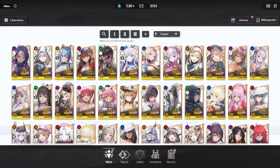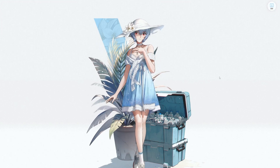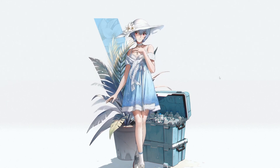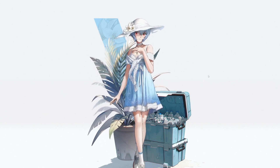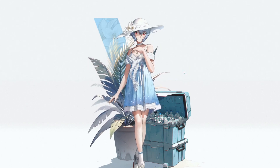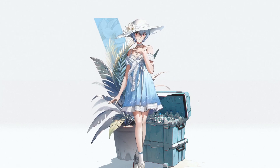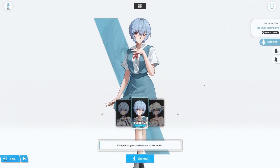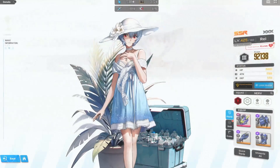Next up is Rey. Her outfit is called Peaceful Vacation. I will say I actually do like this skin — it's a very pretty skin. There's a little bit of see-through which is kind of sexy. The background is very basic and simple, just standing in front of a plant with a nice chest and some water bottles inside. Overall I really do like the way this skin looks, it's a very pretty outfit and it's actually what I'm using. Then there's also the school outfit, which is a very basic school girl outfit from Evangelion — cool, but I don't really care for it.